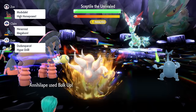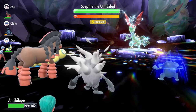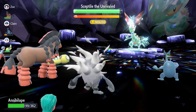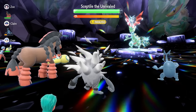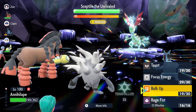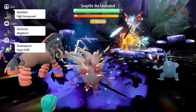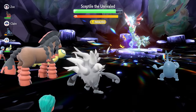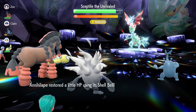Turn 3 we're going to lock in with Bulk Up, which boosts our Attack and Defense by one stage, meaning we're going to be able to take those attacks from Sceptile a lot easier. If you have a partner Pokemon with Intimidate it makes things a lot easier. Turn 4 we lock in with Rage Fist to do some damage and activate the Shell Bell to recover some health lost during setup.